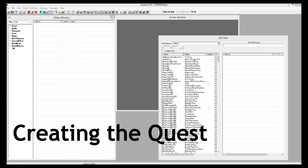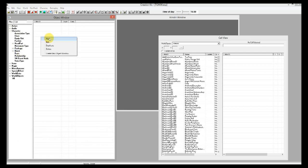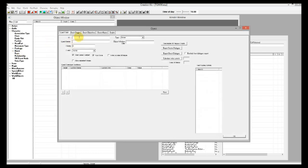For this tutorial, the first thing we're going to do is create our quest. Go to the character tree, then the quest subtree, where I click and select new. I'll give this the ID of TQM06 mysterious note, and give the quest name 'Mysterious Note'. I'm also going to change the type to be a side quest.